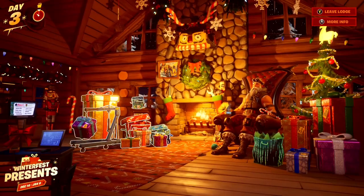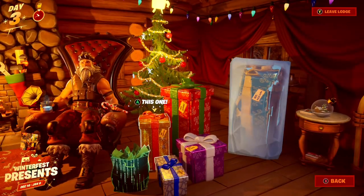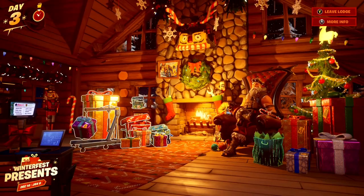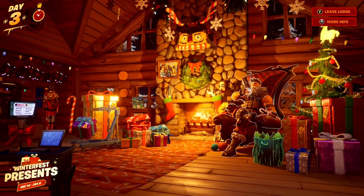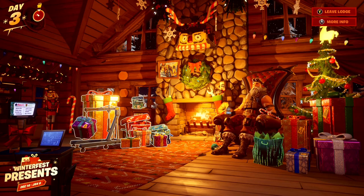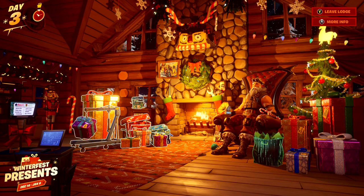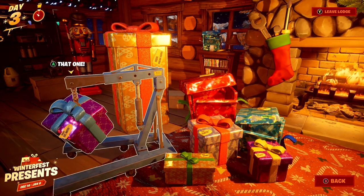To open the final present early, never open any presents on the right side. If every single day you log in and only open presents on the left side, you're going to get to the final present earlier. If you switch between right and left, it's going to take longer to finish all the presents on the left-hand side. So to make it quicker and open the final present early, never open any presents on the right side until you've done all the left side first. That means you'll get to the final present the quickest way possible here inside of Fortnite.